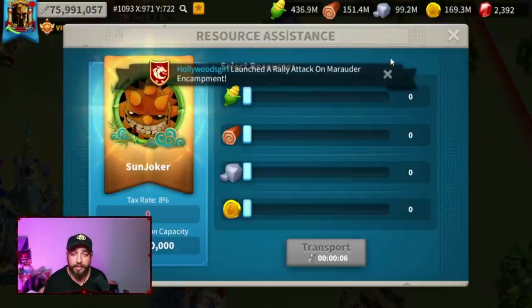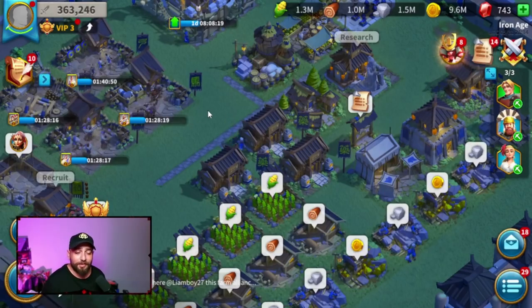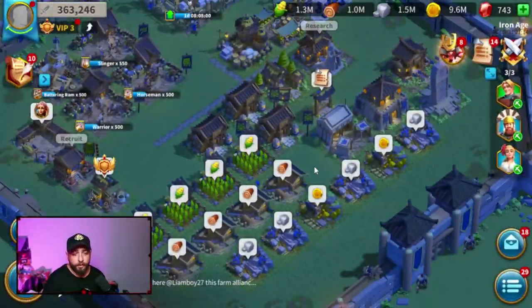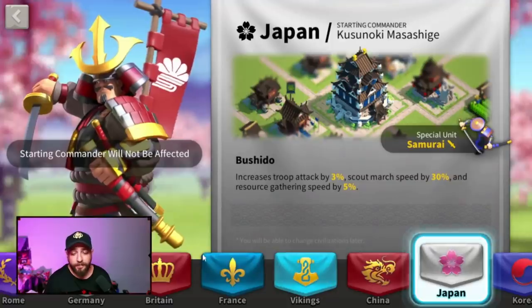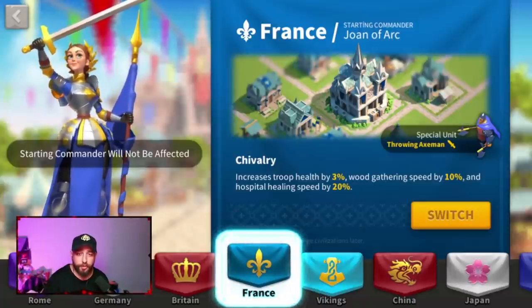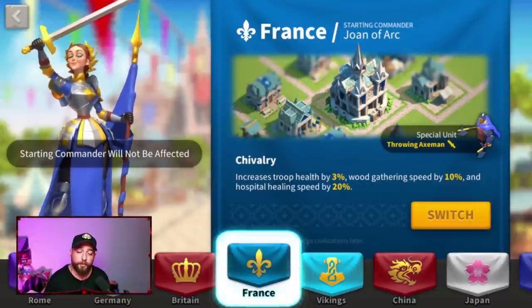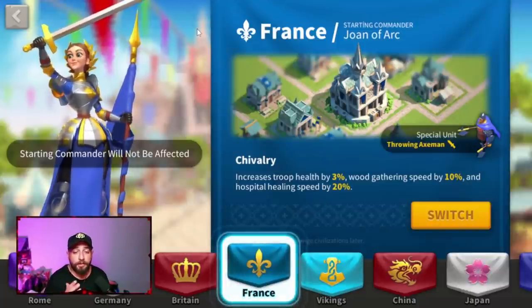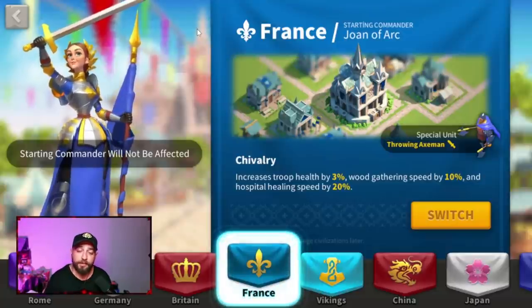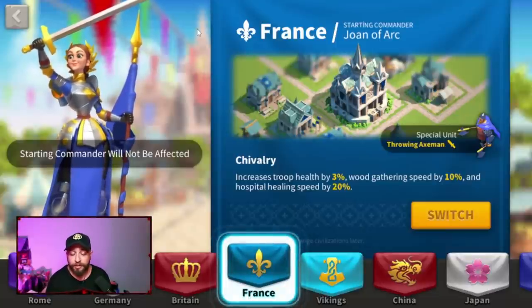So that's why you need a farm account. We are inside our farm account — we are VIP 3 with around 360 power, and I created this account about 10 days ago. When you create a farm account, the first thing you should know is the civilization choice. Option number one is France — there are two reasons. First, France gives 10% extra wood gathering speed, so if your main account uses a lot of wood for healing or training, go with France. Second, your starting epic commander will be Joan of Arc, who is the best gatherer in Rise of Kingdoms.